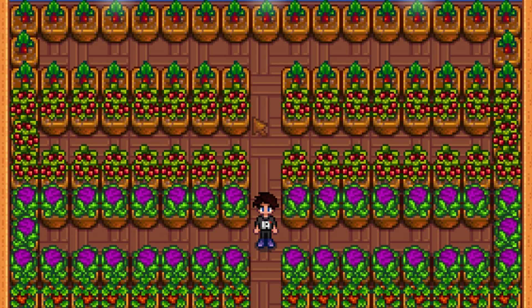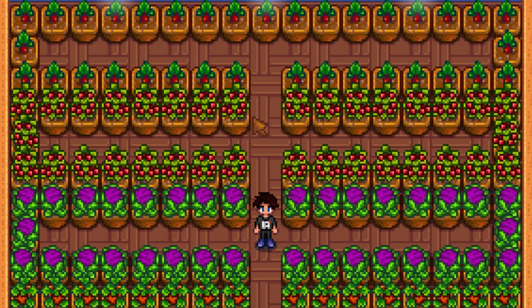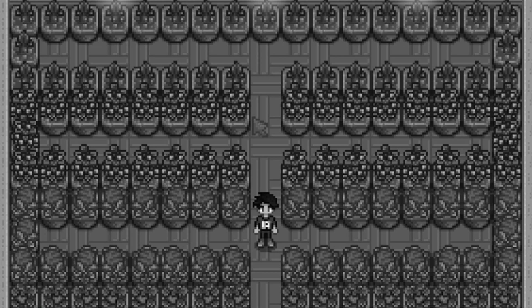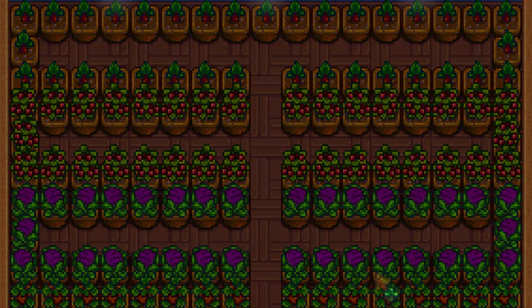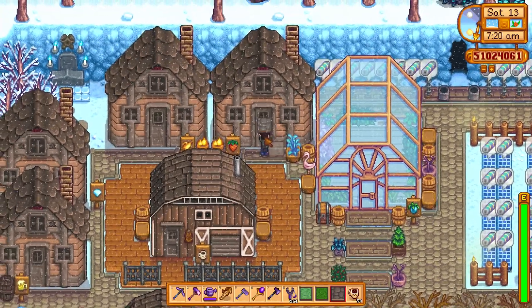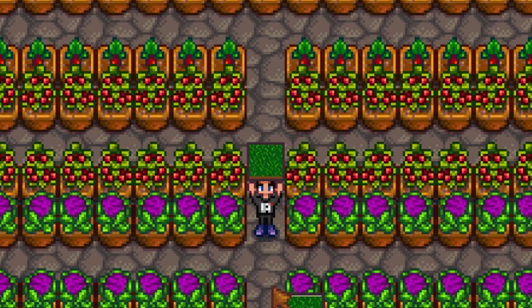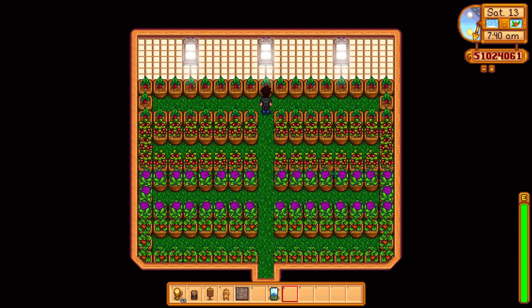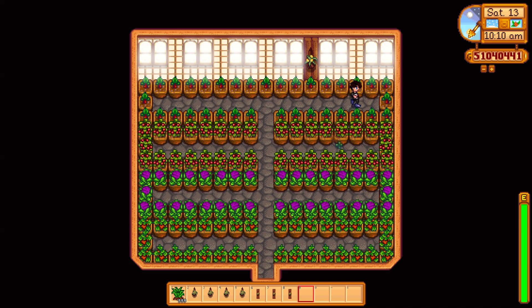With 10 fully upgraded big sheds, each holding 137 garden pots versus the single greenhouse holding 108 crops, the math already speaks for itself. But can you customise a greenhouse and make it look however you like? No. But this custom greenhouse shed — you can do just that. Place flooring, wallpaper, furniture, pictures, you name it. Make your shed look like the most perfect greenhouse ever to exist. And now you're sold!